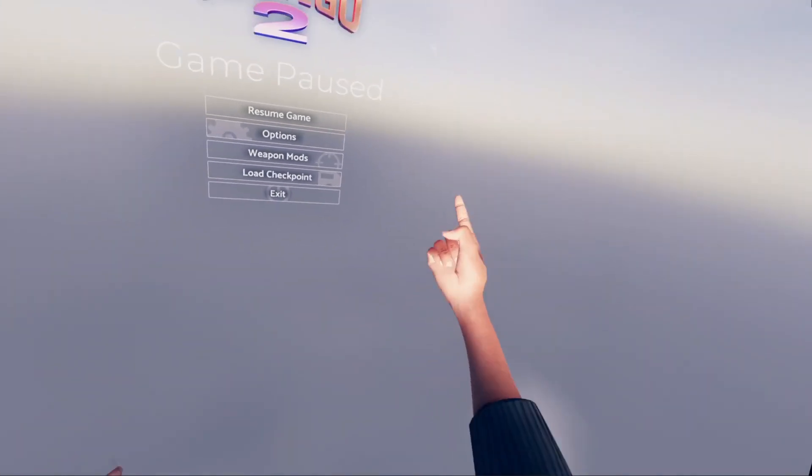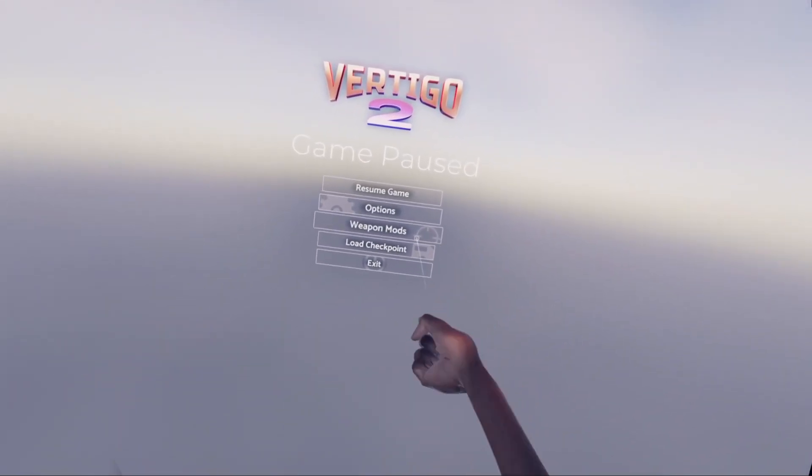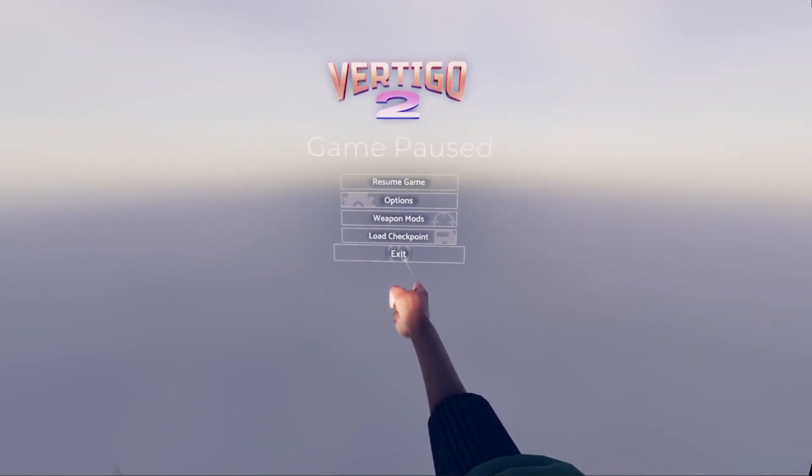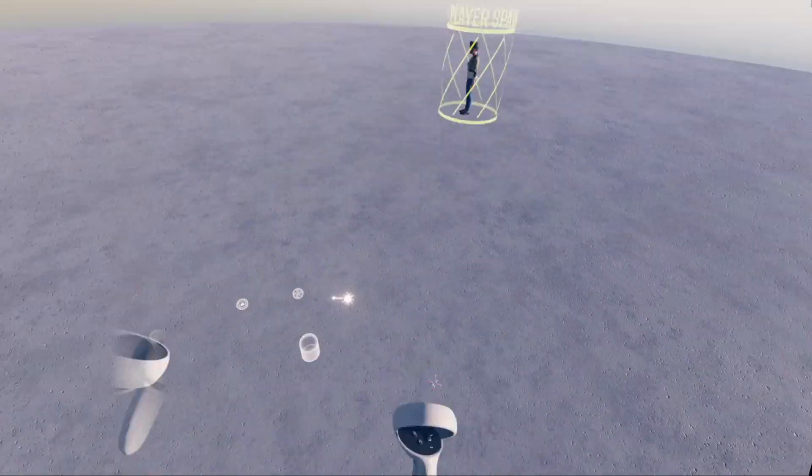To get out of the player mode, you're gonna go to your pause menu, obviously, and then you're gonna click Exit. You'll go back into editor mode.